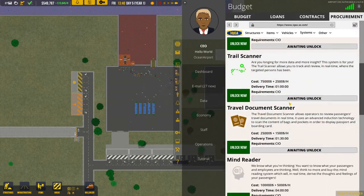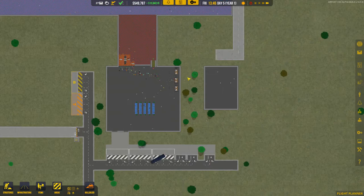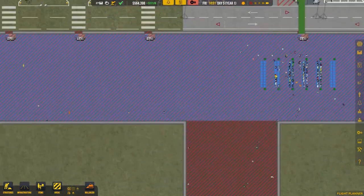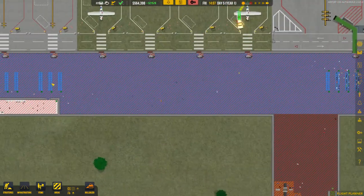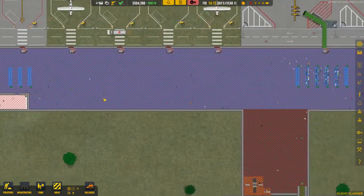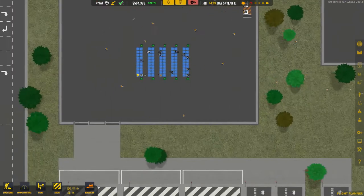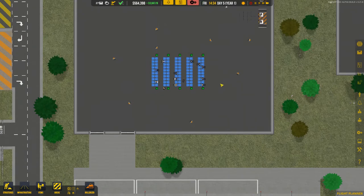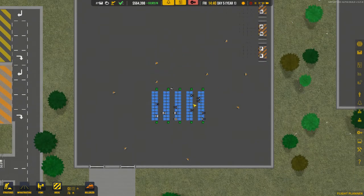Procurement is almost done — two hours left. In the meantime I've done a couple more things: I added a seating area together with some trash cans spread all over the airport to keep it tidy. The seating area is nice because otherwise people are waiting outside before they check in, which is a bit silly. I want them to be inside.